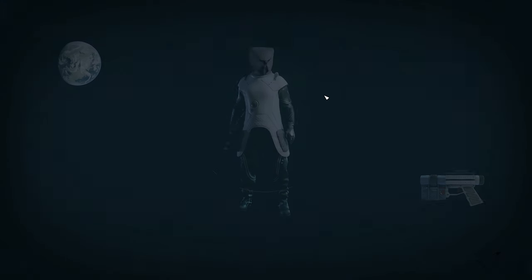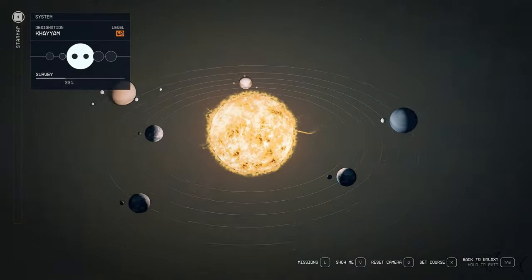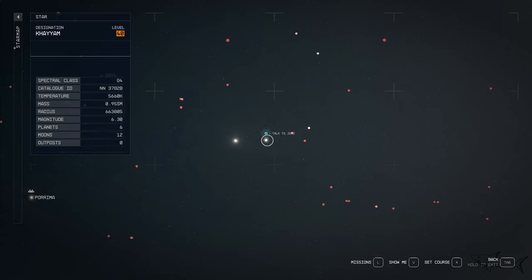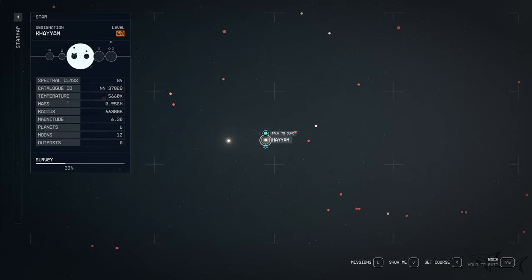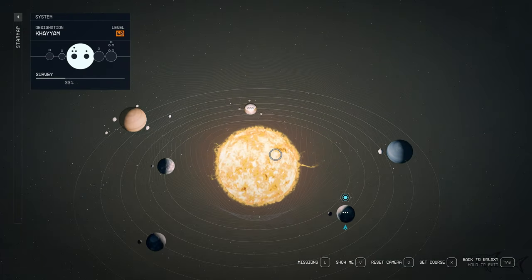Today I'm gonna show how I can complete another awesome mission in Starfield. This one's name is Juno's Gambit and you want to be right here at the Kayam system. I hope I pronounced the name right.